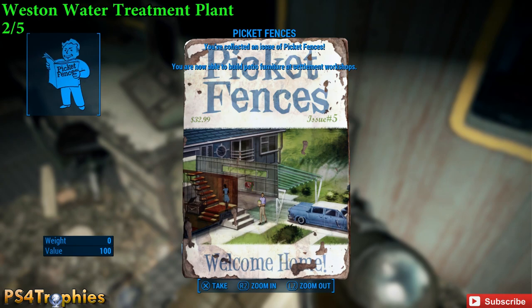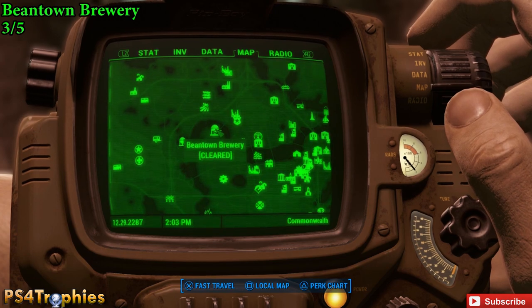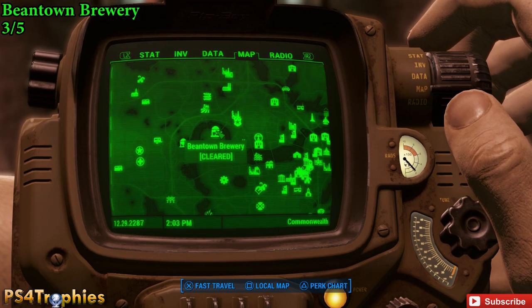As you can see, I changed my HUD to blue because the green was annoying me. Next up is Beantown Brewery, which is just north of the UFO crash site where you can get the alien blaster weapon — check my channel for a guide on that.